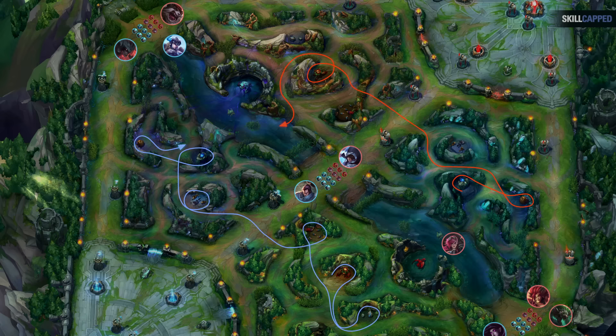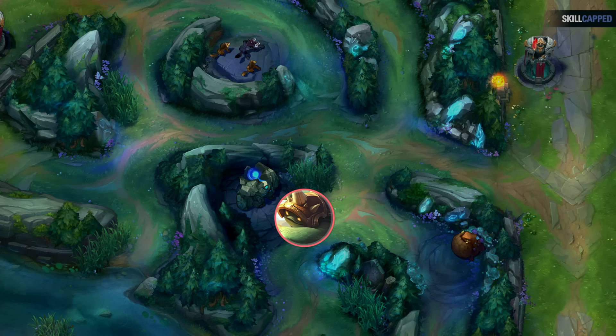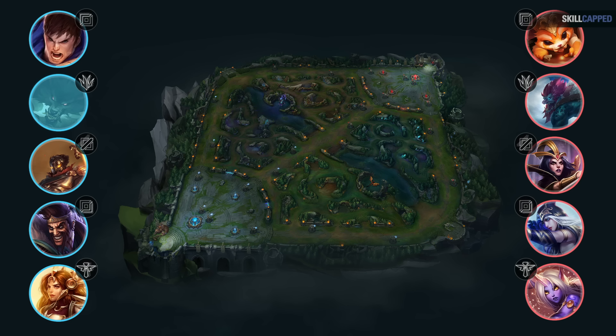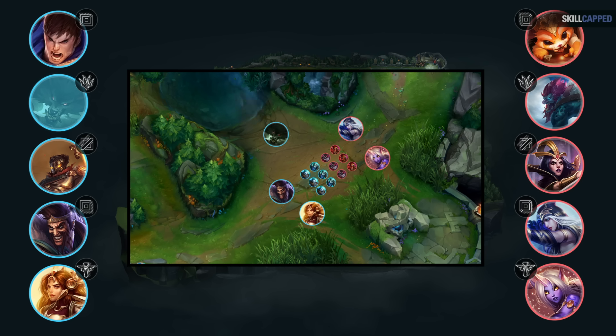You can do these routes starting either red or blue buff and crossing to the other side of the map. If you're super new and struggle to clear without losing a lot of HP, you can always start bottom side to hopefully get a better leash from your bottom lane. Otherwise, once you're comfortable, you can start thinking about which lane you want to gank for after your route. For example, you might want to start top side and clear toward bot if that lane has favorable matchups for a gank.